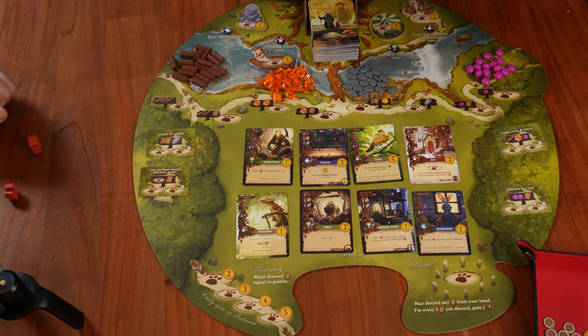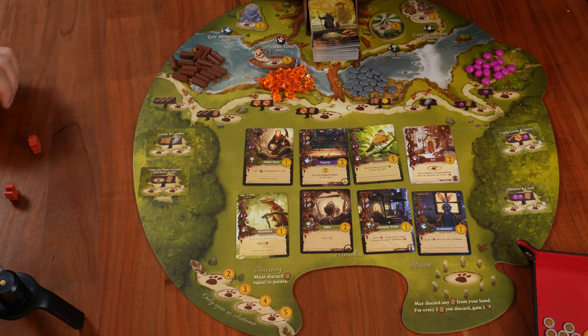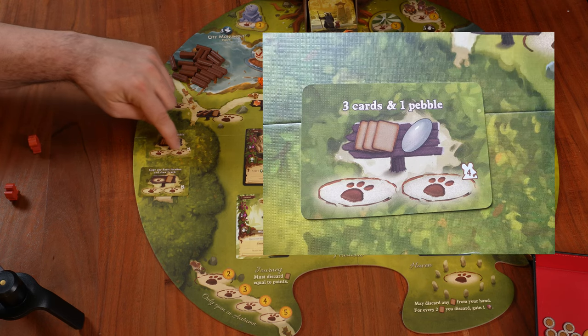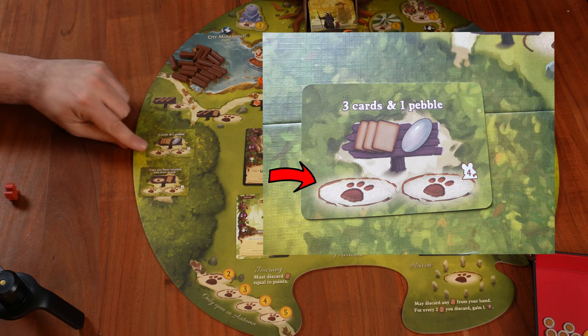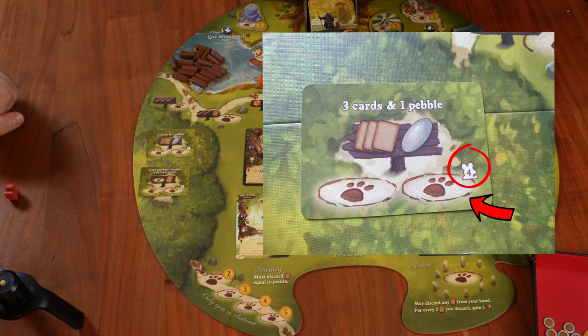Now let's talk about the forest locations, which are usually a little bit better than the basic locations. Now that we understand the iconography, let's talk about a small difference. As you can see, we have two options to put a worker — the left one is always accessible, at least for the first person, since it's an exclusive location. The second one has a small mouse symbol with the number four, which is only available when we have four players.